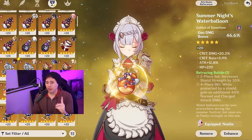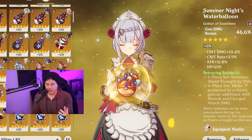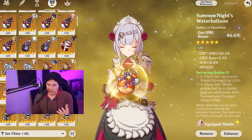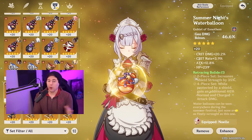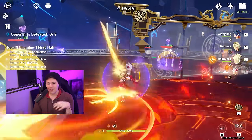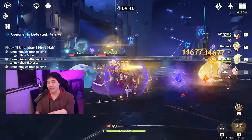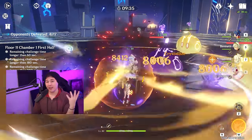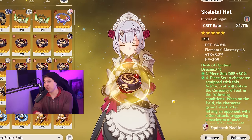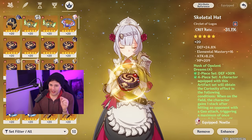As far as stat priority for Noelle goes, the goblet is the most important piece, and by far the Geo damage goblet is what you want — it is better than a defense goblet regardless of your weapon or team. If you absolutely have to use a defense goblet, it's going to be around 10% to 12% less damage depending on your build. For the circlet, you really want crit chance. Noelle doesn't get any bonus crit chance, so if you can get crit rate as the main stat it's going to make your life a lot easier. Crit damage main stat is also fine. You're going to try to maintain that 2-to-1 crit damage to crit chance ratio — not 10% crit chance with 300% crit damage, but something like 70% crit chance and 140% crit damage, or 80% crit chance and 160% crit damage. Maintain that 2-to-1 ratio for the best DPS consistency.